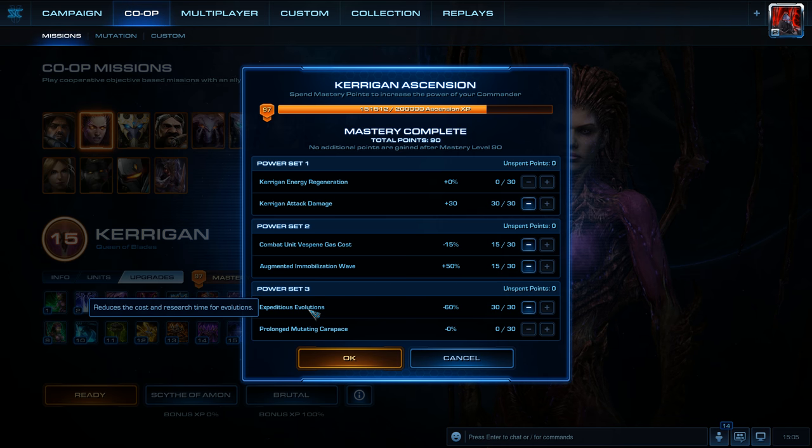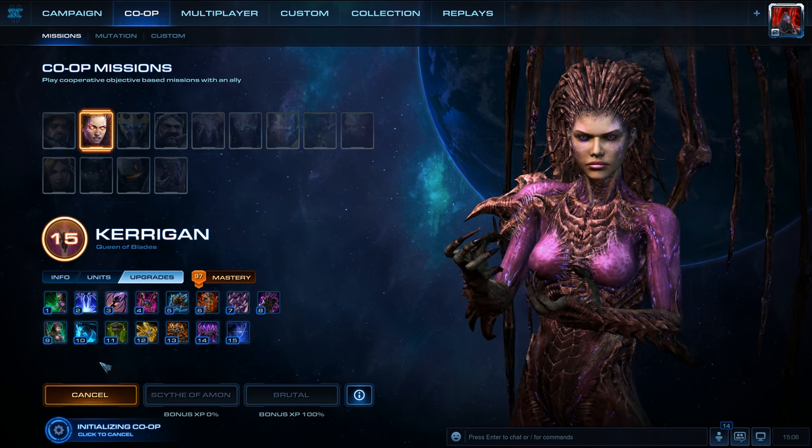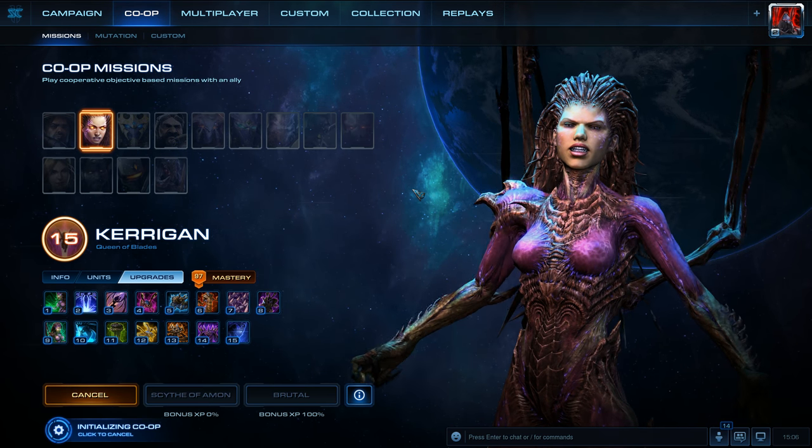For Power Set 3, we're going to do Expeditious Evolutions. Okay, Brutal Difficulty one more time. We're going to be playing with a random player and let's hop straight in.